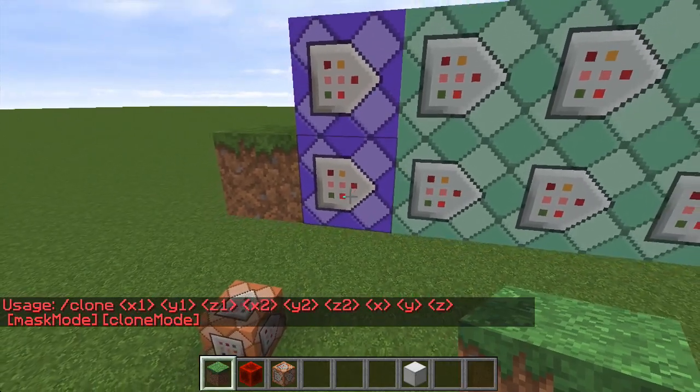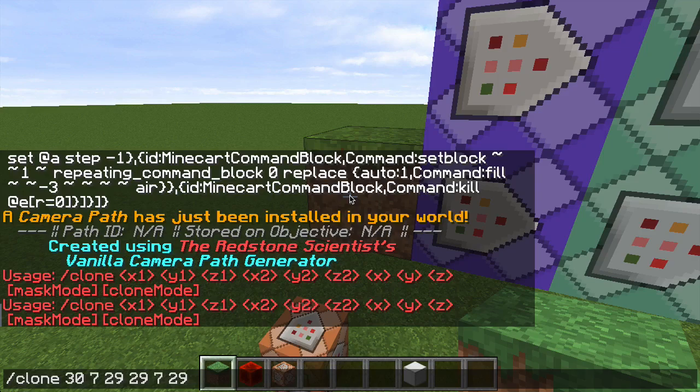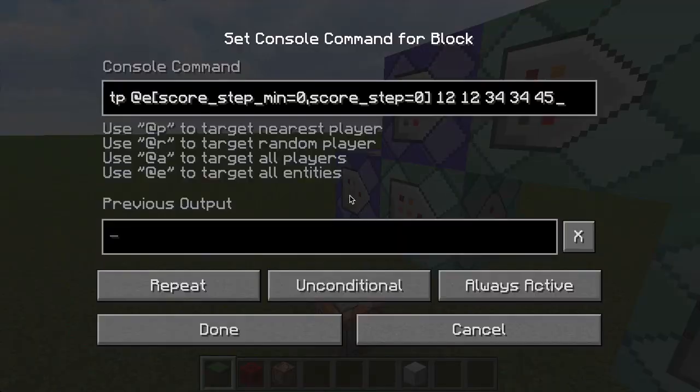Then look at the first block and do space tab, space tab, space tab, enter. Then look at the next block and do space tab, space tab, space tab, replace, move — that's the important part — and then press enter. And it'll just move those two blocks over.